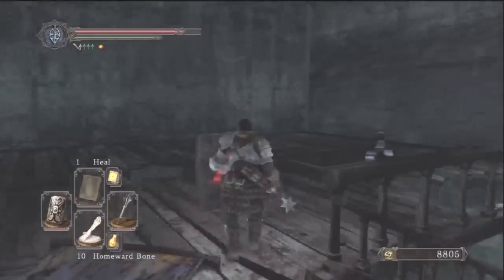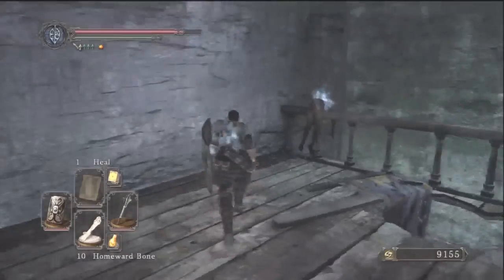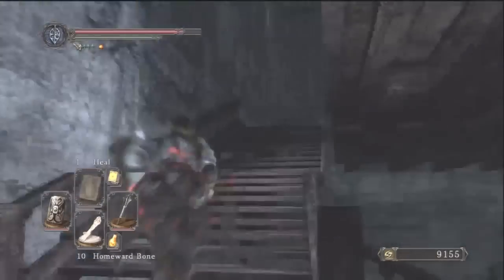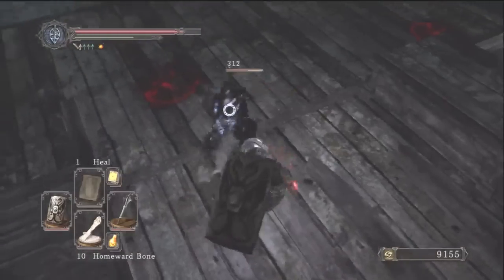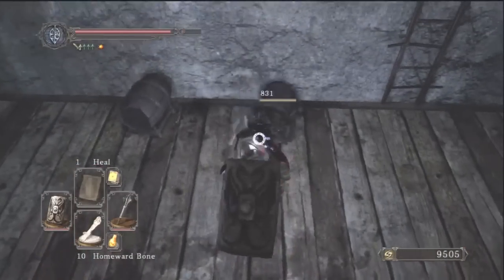In order to fight the Bell Tower gargoyles, head up the stairs and watch out for these dark spirit enemies — they're pretty tough and even though they're small they pack a decent punch. Go up the second set of stairs and you'll see a door, which is pretty much the boss door.